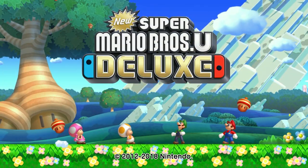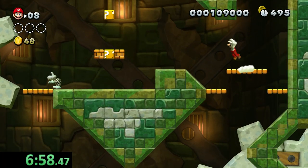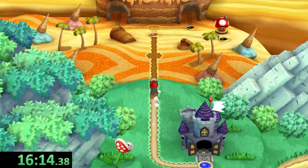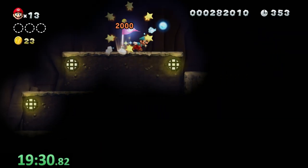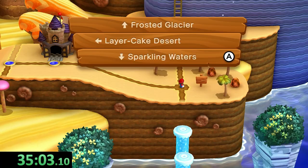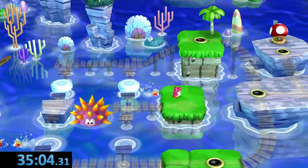I have never seen a more dry Mario game in my life. This took me nearly 36 minutes just to touch some water. We made it through World 1 and onto World 2 — what do you know, a desert. Of course, a typical Mario game. So I cleared my way through the desert, which led me to a fork in the road, finally leading me to the sweet oasis with sparkling waters.